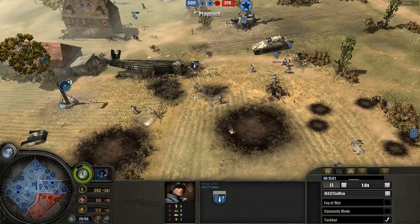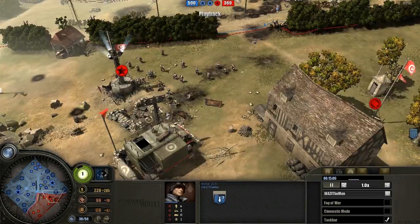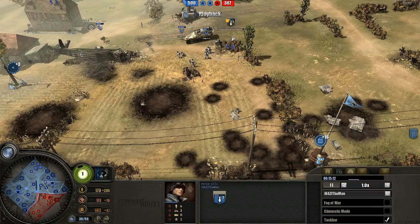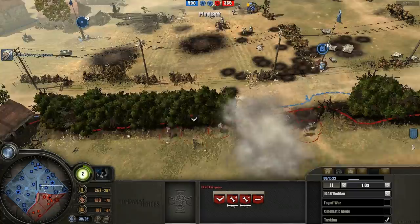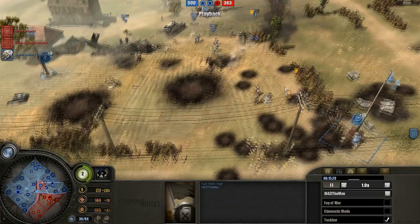The mortar is probably gonna relocate right here or somewhere to get out of range from this British mortar which is just killing the Axis mortar. I think a sniper would have been a better choice for the Axis, because there is just infantry out from the mortar field, and a sniper would have done some nice damage to those infantry forces.